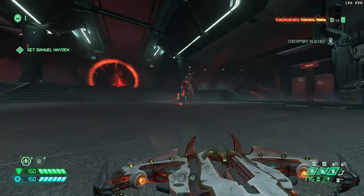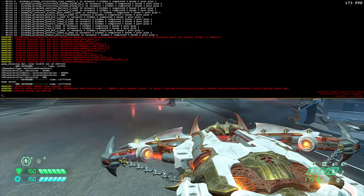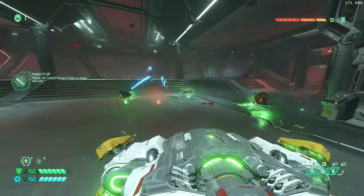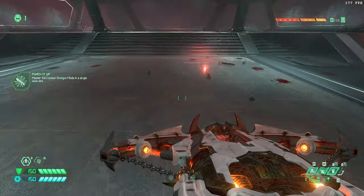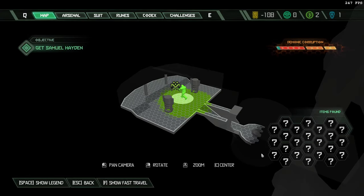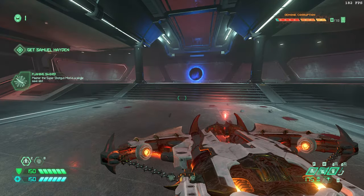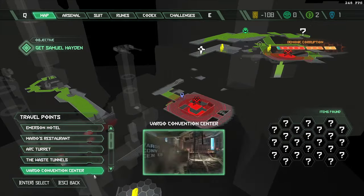When you get to the Marauder, you kill the Marauder and then you get fast travel. And if you've done it right, you have fast travel. But you need to do the thing on the stairs to have fast travel here — otherwise it stays locked and you can't do anything.